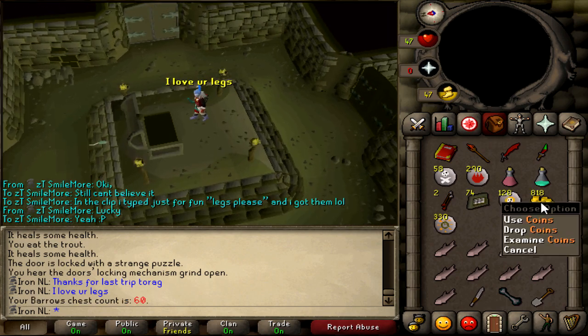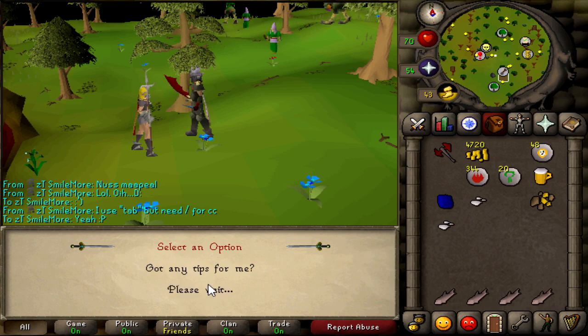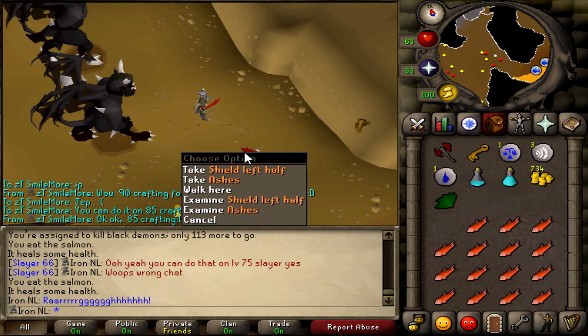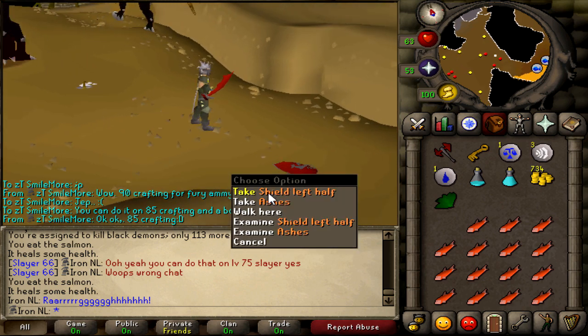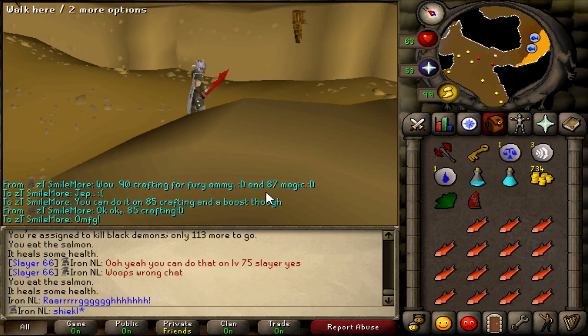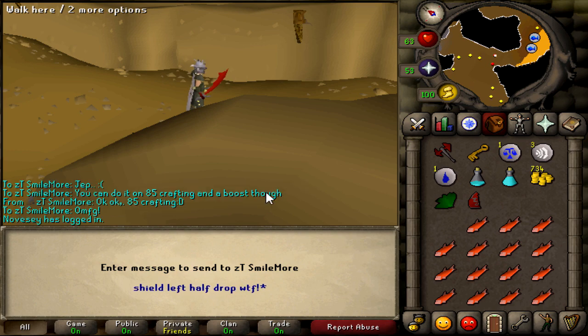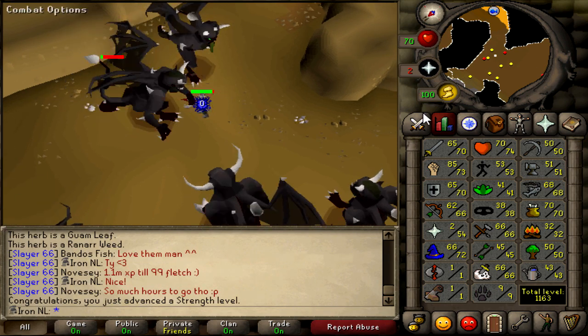After 60 loots I decided to go back to Slayer and take a break from Barrows. But even there my luck did not want to stop — I killed a Black Demon and got a Shield Left Half drop. I checked the rarity of this drop; I first believed the chance was 1 in 200,000, but if my sources are correct the chance is actually 1 in 4,000. Still not bad if you ask me.